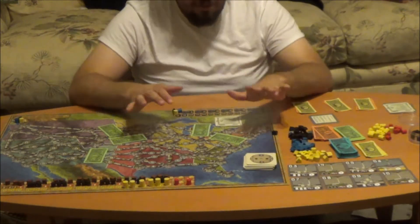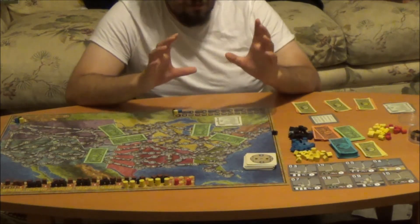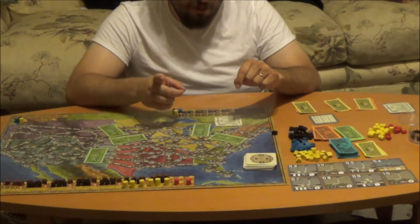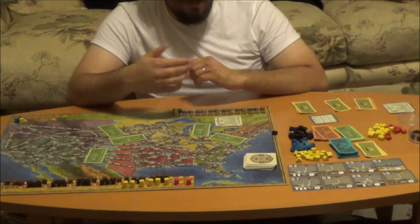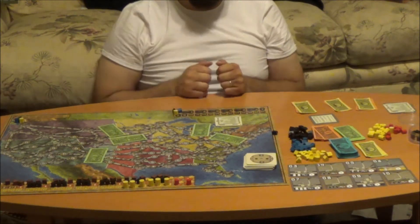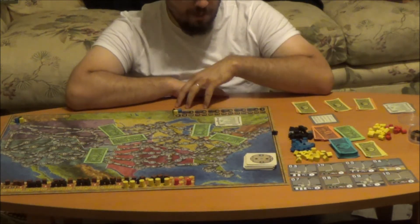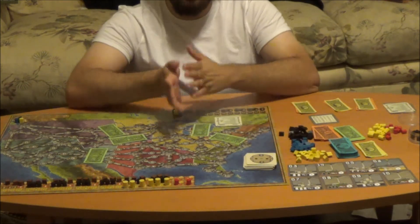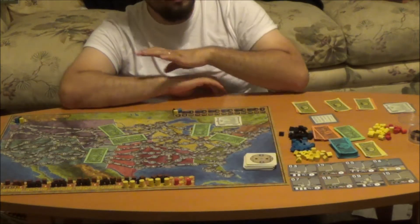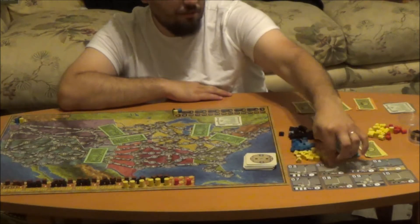We're just going to jump into the turn itself. The first turn is going to be a little different from all the turns after that. On the first turn, you buy power plants first, then determine play order. Normally, you would determine your turn order at the start of the round and then buy power plants, but in the very first round you do buy power plant first. So the three players at the table are going to choose one of these power plants at the top.